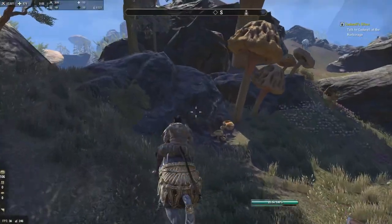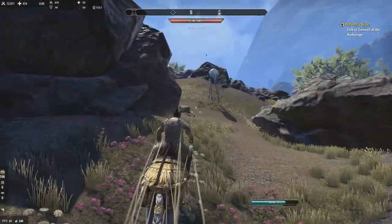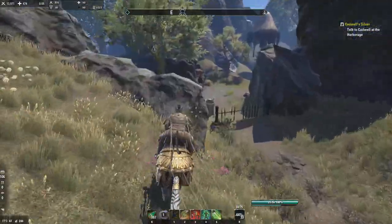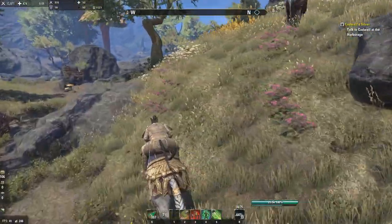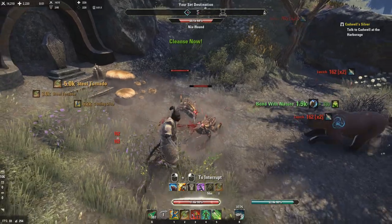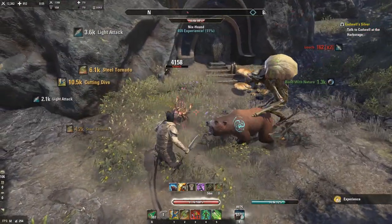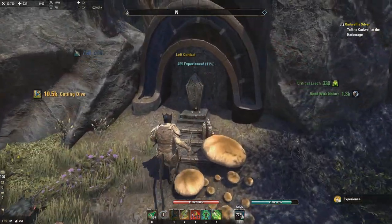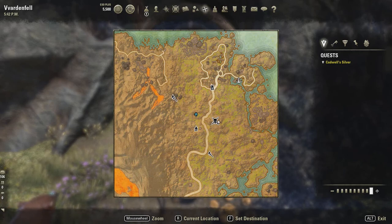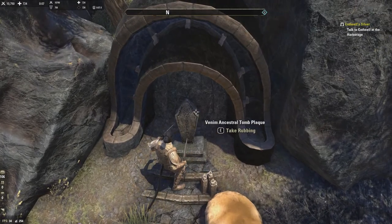Number twenty-eight is down here — I placed the marker in the wrong spot. It is north of Cynap Camp, east of Duptil Alar Tower, and south of Telmora. The tomb name is Venom.